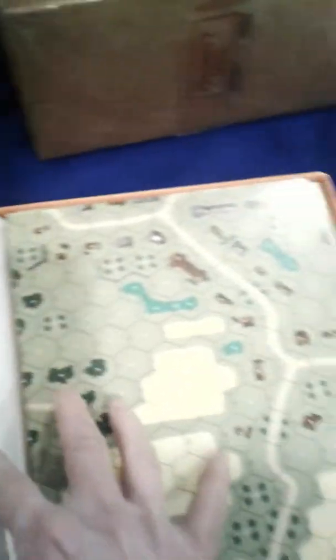Very good condition. ASL scenario AP49, AP48 — I'm not going to go through all of them. I'm used to board maps that are mounted, but these are paper with some cardboard so they don't get squashed. And there are more scenarios.